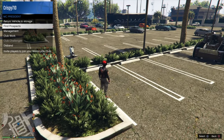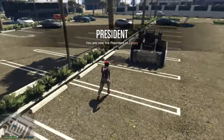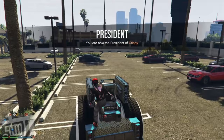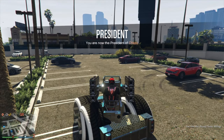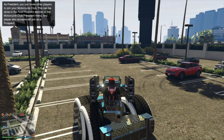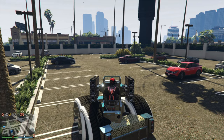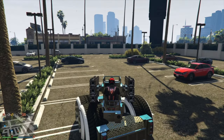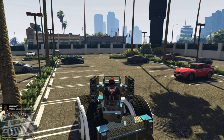Once you're glitched out and you've done the thing with the Oppressor Mk2, return the Oppressor Mk2 back to its storage inside the MOC, return the MOC, then request your anti-aircraft trailer. Then go ahead and hop into the anti-aircraft trailer you're going to be receiving. This is why you need two friends if you don't have Save Wizard — one person gives you the anti-aircraft trailer and another sends you an invite to the Mobile Operation Center.